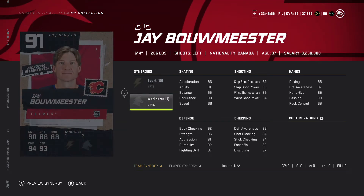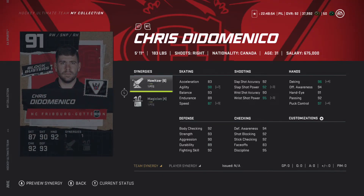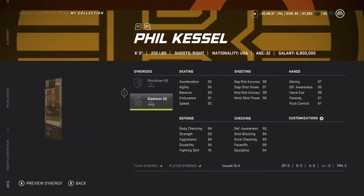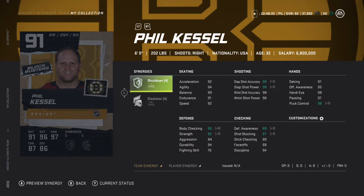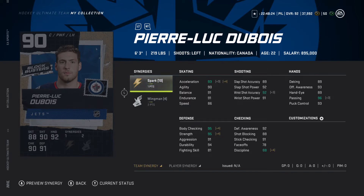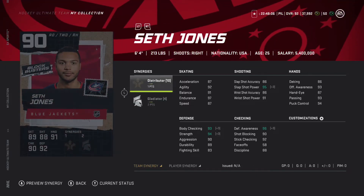I think Jay Bouwmeister was in a set — these are the ones that are in the sets. These are the 91s. 91 fat Phil looks solid with one to shutdown, one to gladiator. 90 Pierre-Luc Dubois might be a card I look at — one to spark, two to wingman, looks really really good. I'd put him on the wing. 89 speed is a question mark. 90 overall Seth Jones with distributor and two gladiator wouldn't be bad but he's a right defenseman.